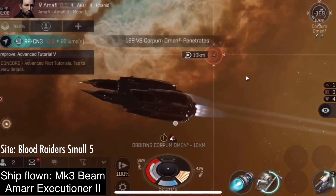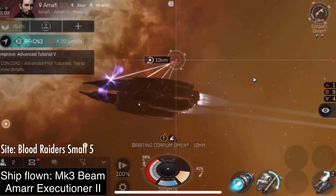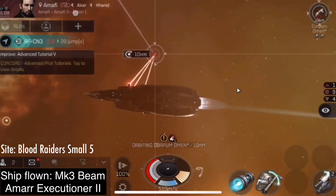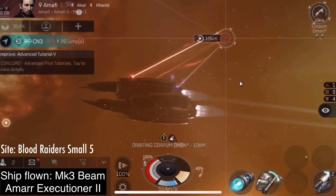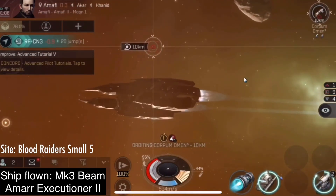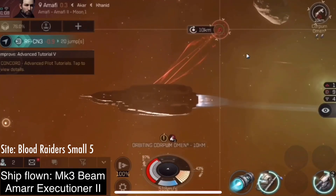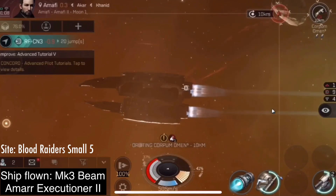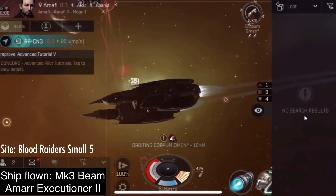And I believe right now we just surpassed the time it took me to run a large 3 with the basic Executioner — the Mark III Executioner. That took me 12 minutes and 15 seconds. I never did put up a video of that one yet. Maybe I'll do another one since I lost this ship now. But it goes to show you that as these sites get more and more difficult, even the small ones take a very long time. We are compensated by that with the higher bounties. This ship made 3 million ISK in like a day.